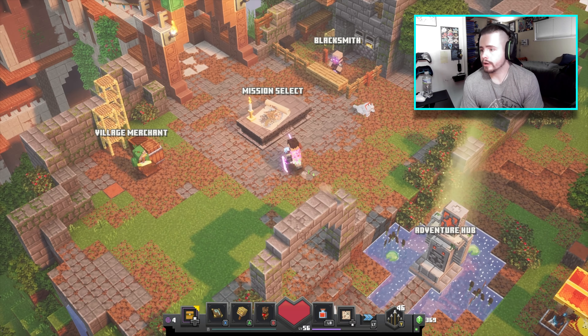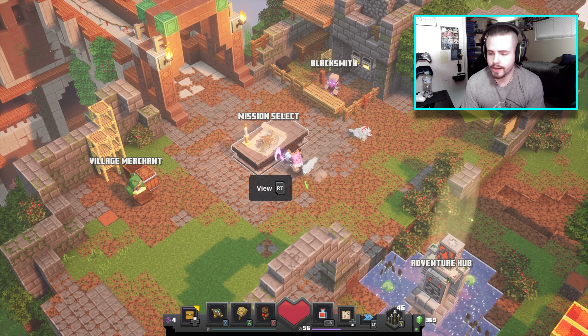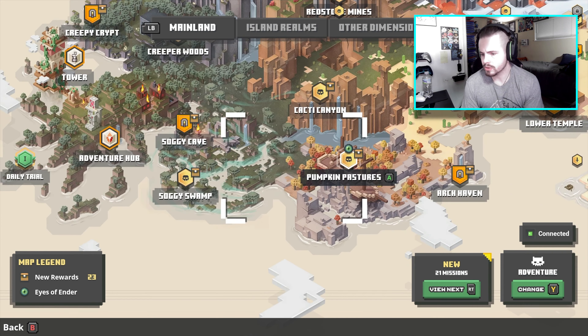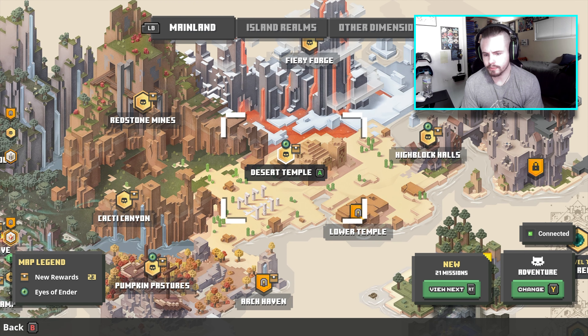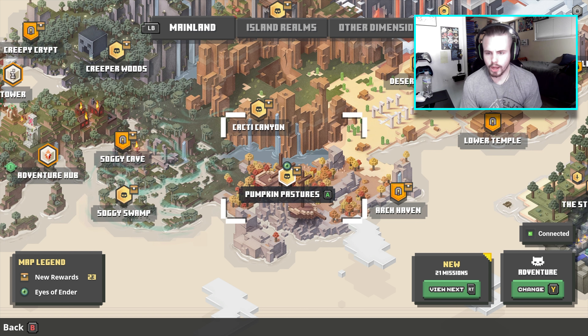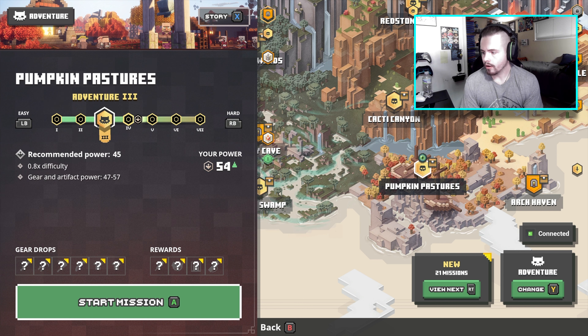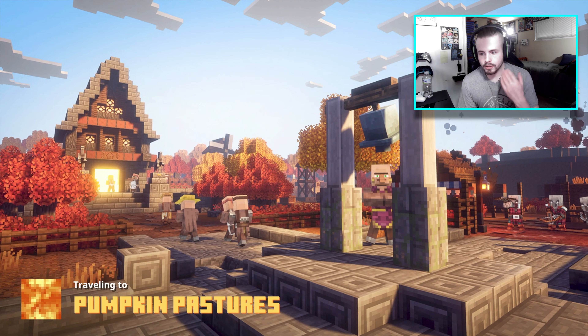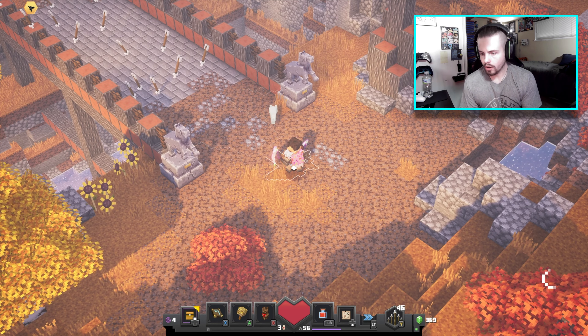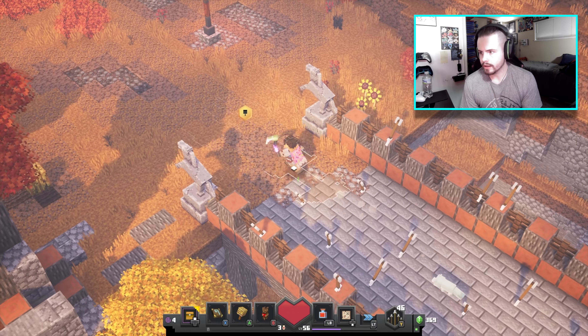We are on the search for the Ender Eyes and we are on our fourth Ender Eye. We're going to be going to Pumpkin Pastures, then after that Desert Temple, and then High Block Hills. Shouldn't be much longer and then we'll have the Eyes of Ender and we can go to the End finally. All we're doing is getting the Ender Eye and getting out of there - that's our only mission, so let's see if we can find it pretty quickly.